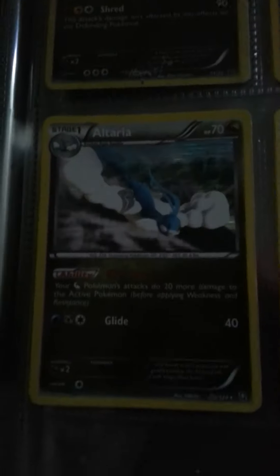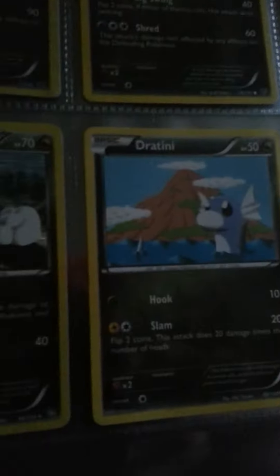Then there's my Dragon Types. There's Rayquaza, Jundagon, Gible, Altaria, and Jatina.